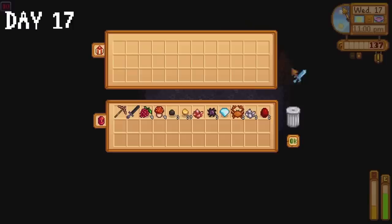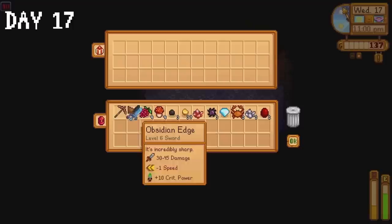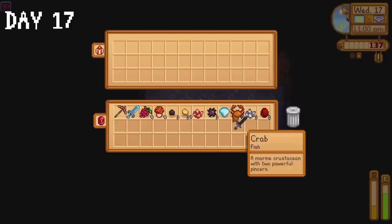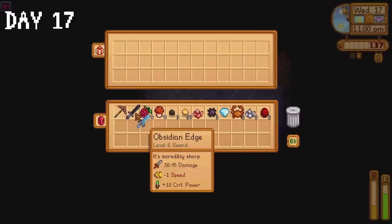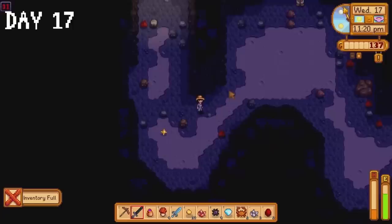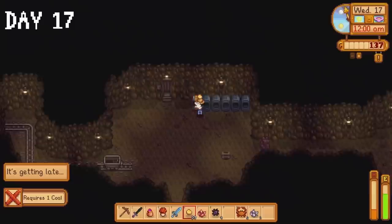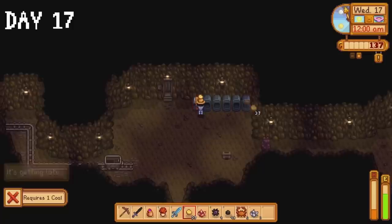Something peculiar happened — the game straight up wouldn't let me throw the Neptune's Glaive in the trash. Perhaps that is Stardew Valley's way of telling us to treasure the things we hold dear. That the emergence of new things doesn't mean we forget about the old things that are still beautiful. For example, I used to love Pepsi. One day I found a can of cherry Pepsi and it was sensational, exquisite, immaculate. Though my fondness for cherry Pepsi grew stronger, I still retained an appreciation for the normal Pepsi. I don't know where I'm going with this. Thank you for coming to my TED talk.